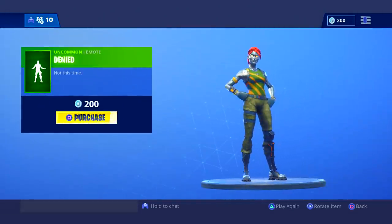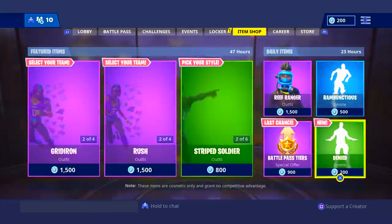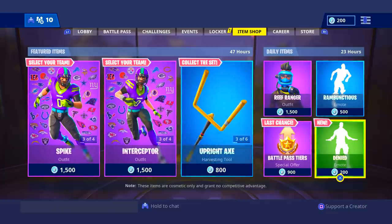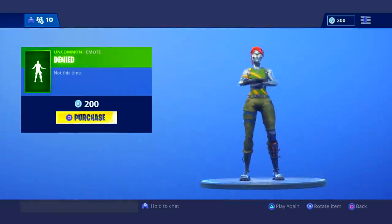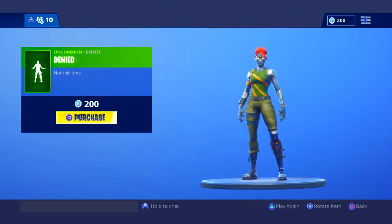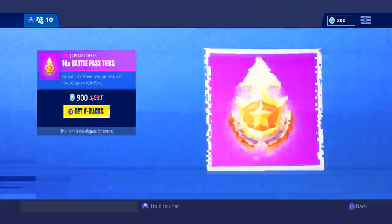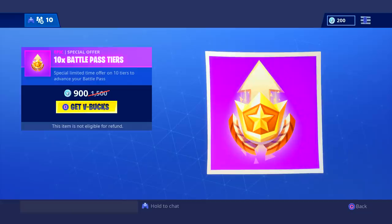We have a new emote, so we're gonna check this out. It's like in correlation with the football set. I guess this one's better than the emote we had yesterday. Imagine a cornerback guarding a wide receiver and then he breaks it out of his hand and then he does this — I can see that happening.